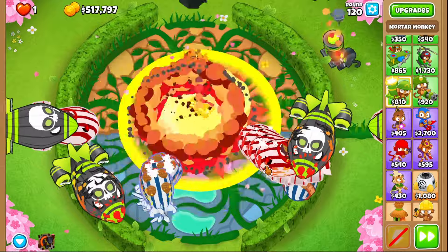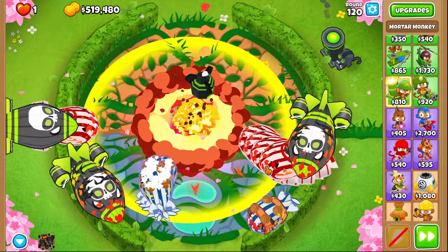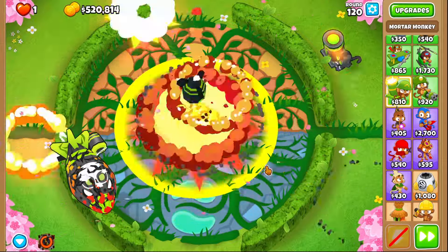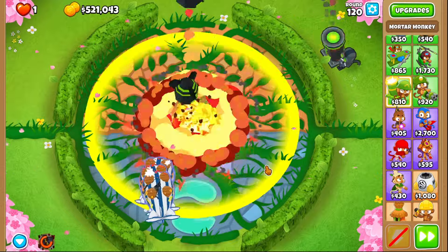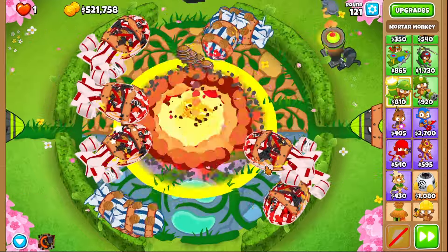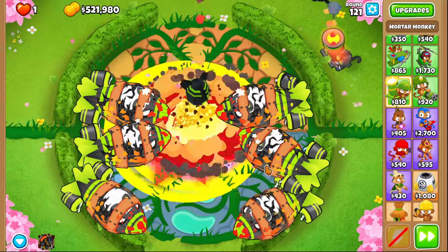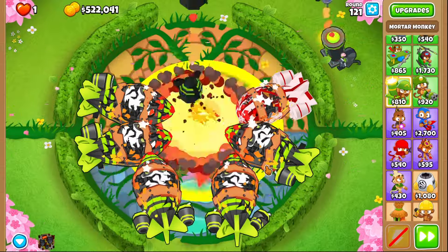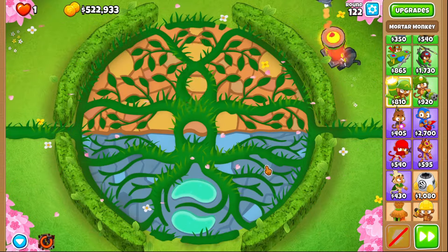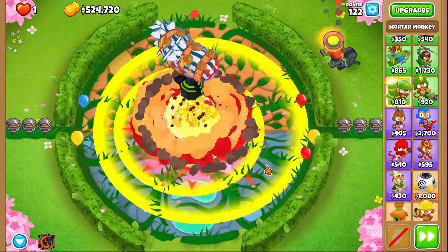If you don't know what I'm talking about: when you get into further rounds, the MOAB and Bloon HP — like for the Fortified and Ceramics — all those health stats go up really, really high, and they also get much faster. Especially BADs and DDTs, so they start to go extremely fast. You can kind of see it now — it's starting to get a little more tough for the Mortar Monkey to break things, like Fortified bloons. Which is weird because I have the upgrade that gets rid of Fortified, but I guess it only applies for the little circle in the middle. Yeah, it looks like it — that makes sense.